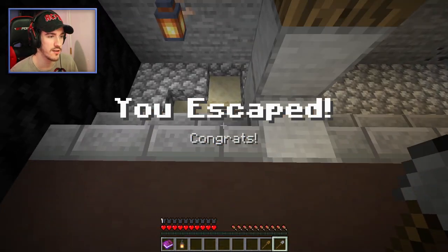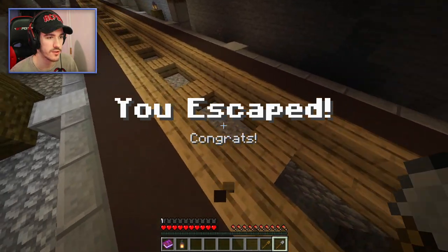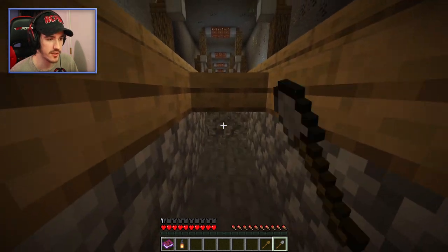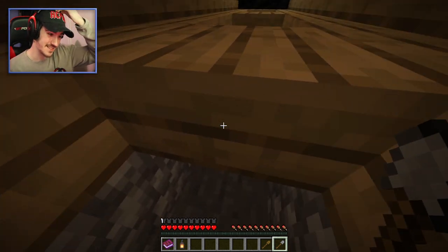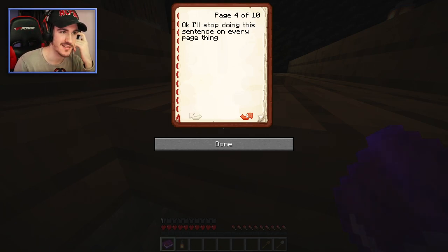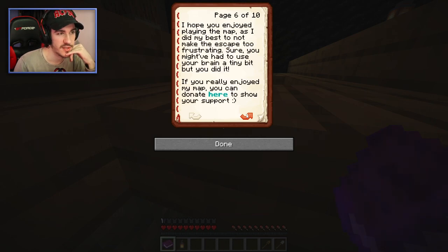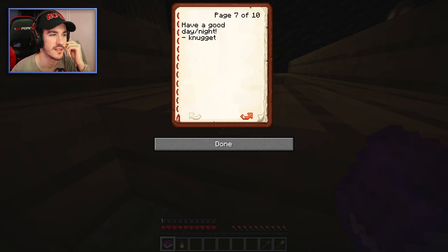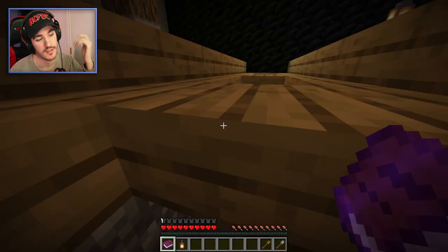There's stuff down there as well — I'll go down there in a second. Oh wait, I just got myself stuck. I'm clever, aren't I. 'You escaped. Congrats on making it out.' I'll stop doing the sentence-on-every-page thing. 'Hope you enjoyed playing the map, as I did my best not to make the escape too frustrating. You might have had to use your brain a tiny bit, but you did it. Really enjoyed my map — you can donate here to show your support. Have a good day slash night. Nugget. N is a cool number.' Not wrong.